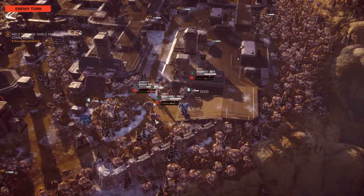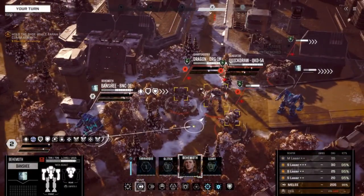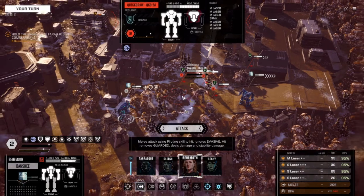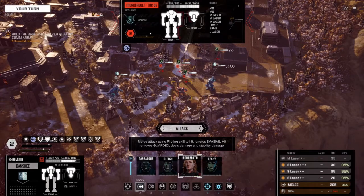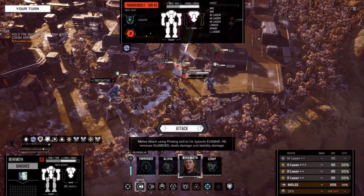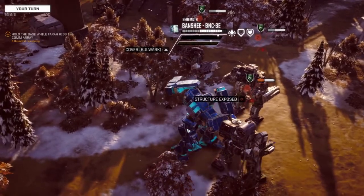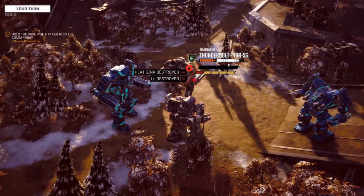A Jäger mech, a Thunderbolt, and a Dragon. And a Quick Draw. Medium Laser, LRM Tim — I think it's going to be the Quick Draw. No, no, no — the Thunderbolt. Targeting for physical attack. Nice. Already structure exposed, already a leg destroyed.